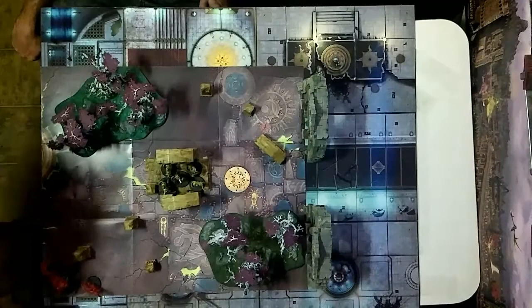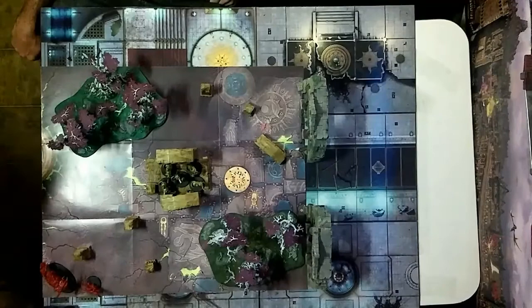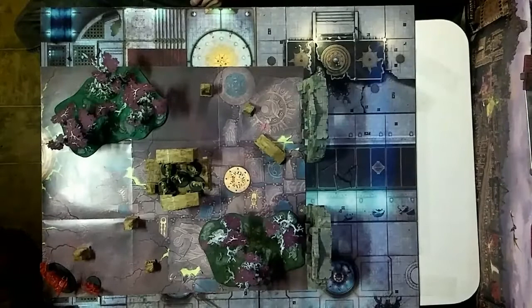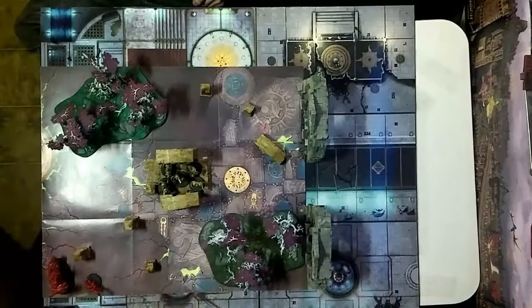The armies for Thunder Strike: Josiah plays the Stormcast Eternals with one unit of five liberators including the Liberator Prime — the guy with the little ponytail. On the other side, the Khorne Bloodbound — that's me — will be playing one blood stoker who is Vecta Flare and his monstrous Korgorath.